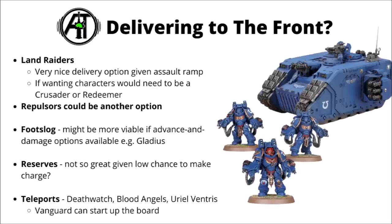For delivering the Aggressors to the front, there are a fair few options. One of the most reliable would probably be the Land Raiders — they seem to be very well suited for the Aggressors at the moment. Move them 10 inches, drop them out the front to shorten their charge range, then they can both shoot and also make a charge after that. The Land Raiders seem efficient enough in their own right to get them into position. If you're going for a big combo with six of them plus a character, it would either be a Crusader or Redeemer — probably most tempted by the Redeemer. Otherwise you could foot-slog them, which might be a bit more viable if you've got options for advancing and still damaging, such as the Gladius Task Force. For smaller units, you might be able to hide them just behind terrain towards the edge of your deployment zone and act as a fairly scary counter-charge unit to threaten midfield objectives.